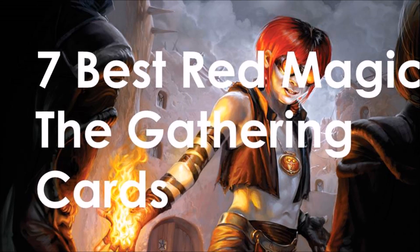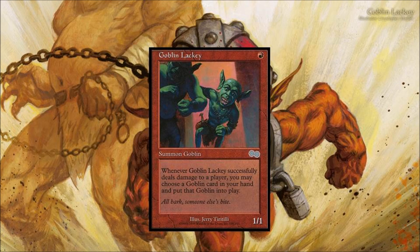Next we're going to do the top seven red magic cards in the game. Red was a tougher color to do because it was underrepresented. There are some really good red cards, including my favorite card Lightning Bolt, but for the most part it was underrepresented. So number seven: Goblin Lackey.